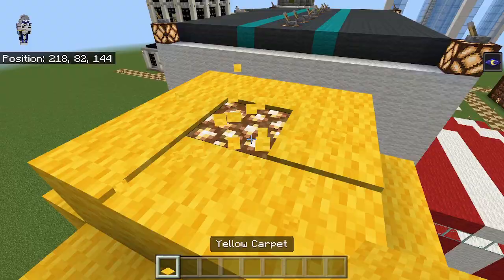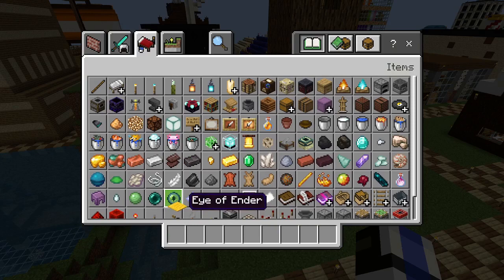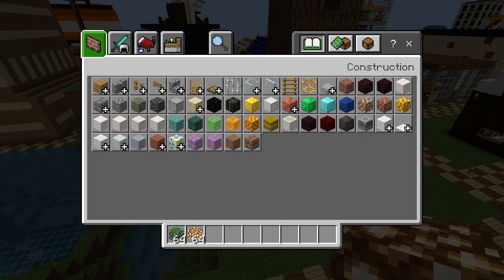Let's head over to where the leaves are going to go. I already have the trunk in place and all that, but let's just grab some materials. We got a glowstone — I should have been more prepared.